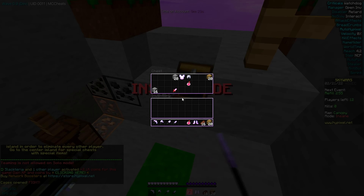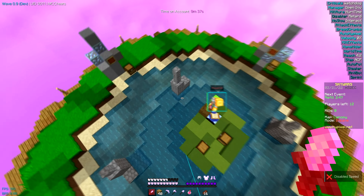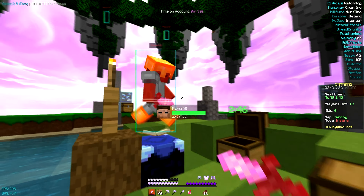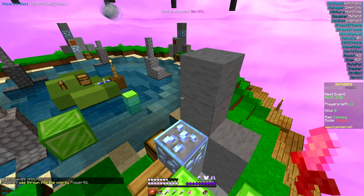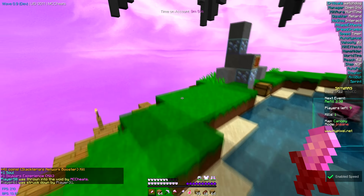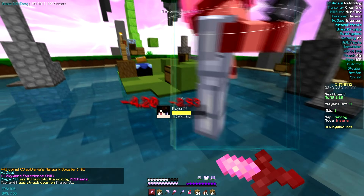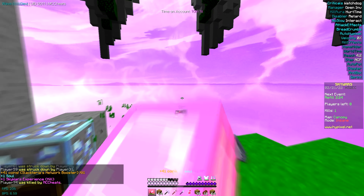It has a timer disabler and a strafe disabler all packed into one, which is absolutely lovely. When you use the timer on the highest it can go, you can get up to 15 bps with the scaffold, which is kind of crazy — it's so fast I actually can't even control it, so I've had to turn it down to a 1.5 timer from two.